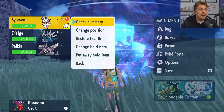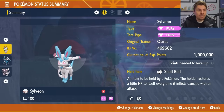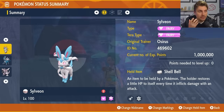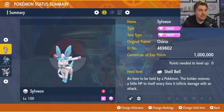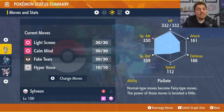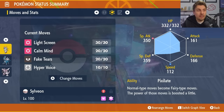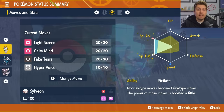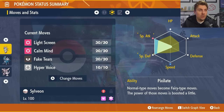The build we're going to feature today is Sylveon. It's going to be very effective at beating both Dialga and Palkia. The build will be in the description below. Sylveon is set to level 100, with Fairy Terror typing, and the Shell Bell as its held item. Its moveset is Light Screen, Calm Mind, Fake Tears, and Hyper Voice. It will have its hidden ability Pixelate — you'll need to use an Ability Patch — which turns Hyper Voice into a Fairy type move. The EV spread is 252 in Special Attack, 252 in Special Defense, and 6 in HP.